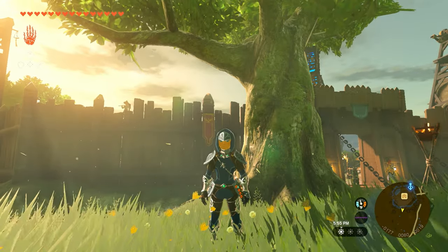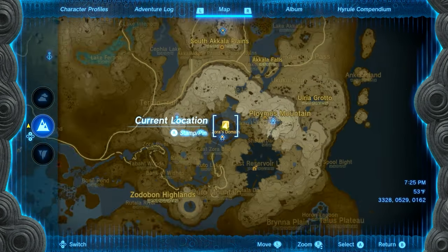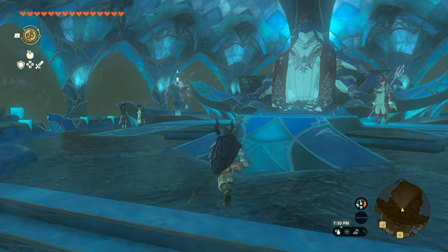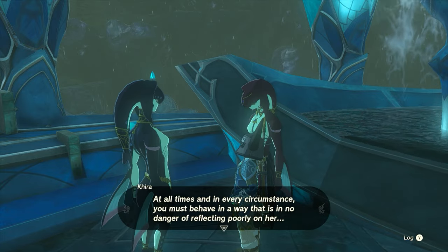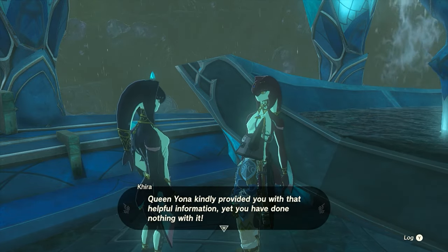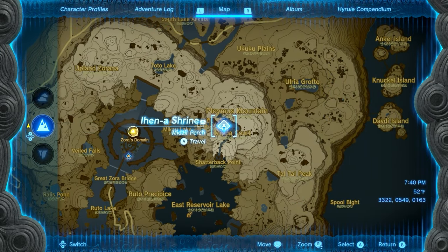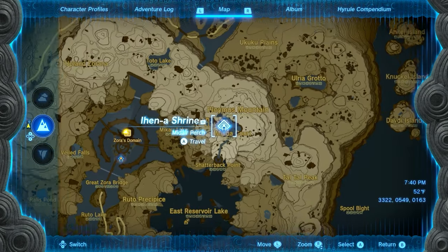Now that you have the armor, we're going to do the quest to get the Zora helm. Keep in mind you'll want to have the Water Temple done before going for this helm — there may be an alternate method we'll touch on in a second. Make your way to Zora's Domain and up at the top where the king is. Just to the left of him are two people having a conversation — speak with them. They'll give you dialogue about finding the Zora helm, and that starts the side quest.